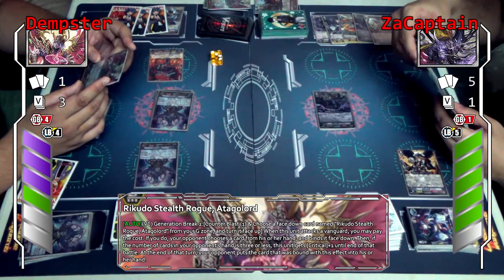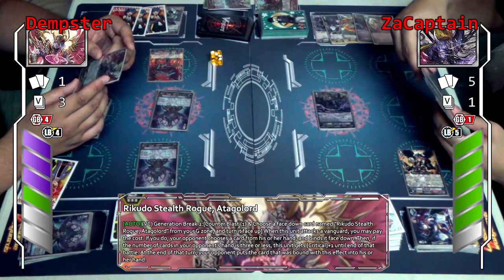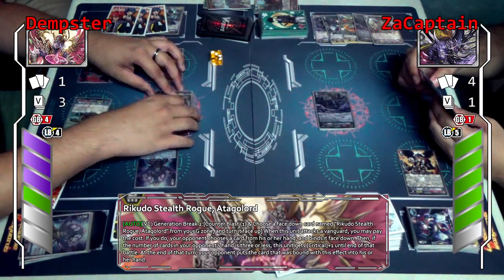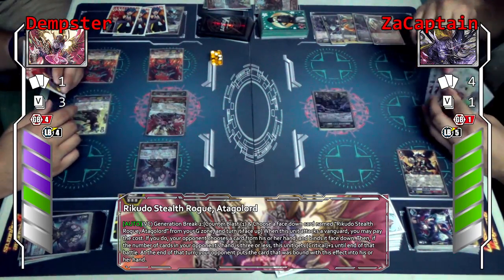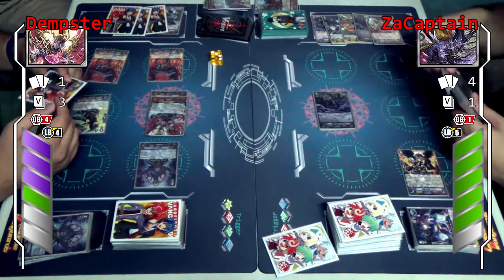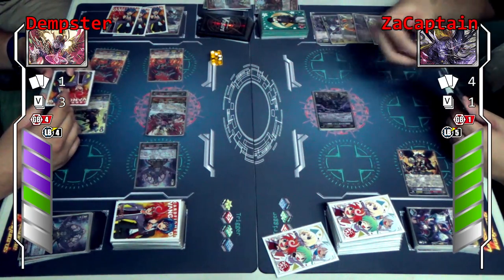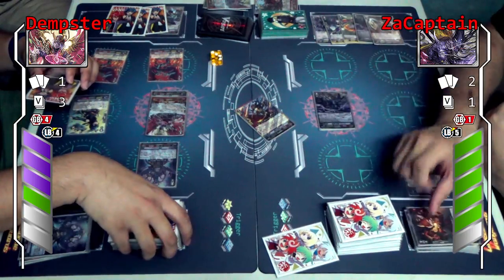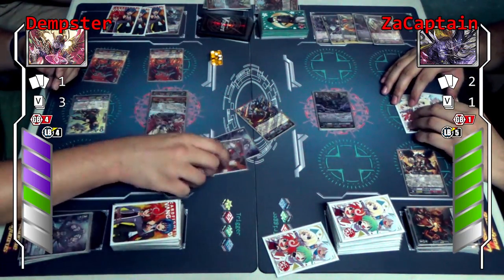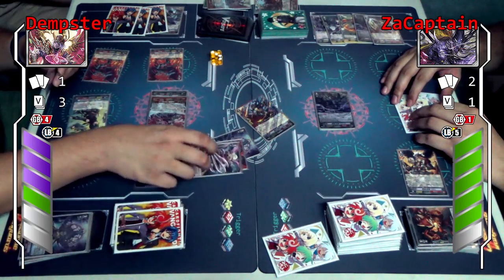1 card from hand. Then if my opponent's hand is 3 or less, it gets 1 crit. In this case it won't. At the end of turn it goes back. Triple drive. First check. Second check. Third check.